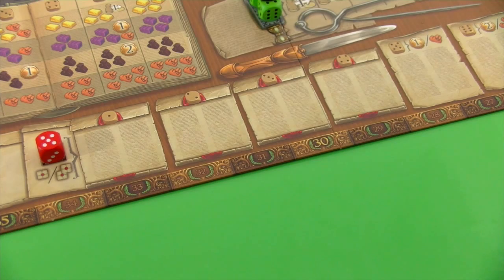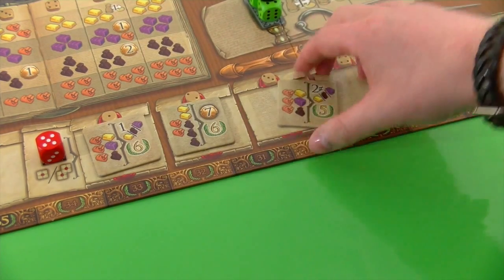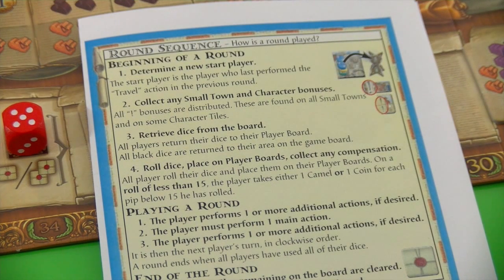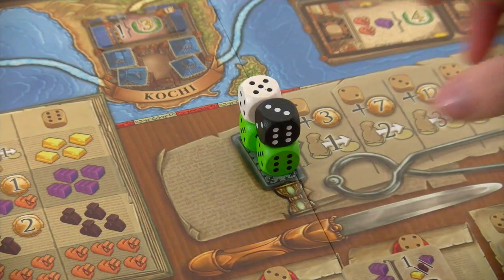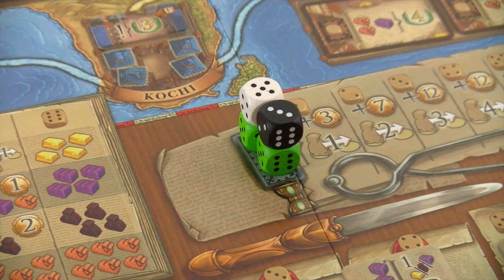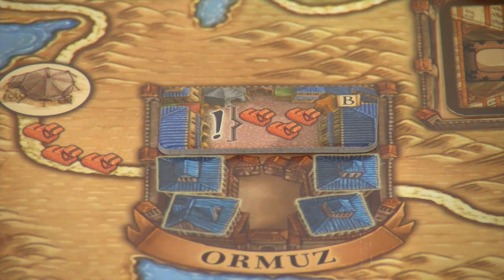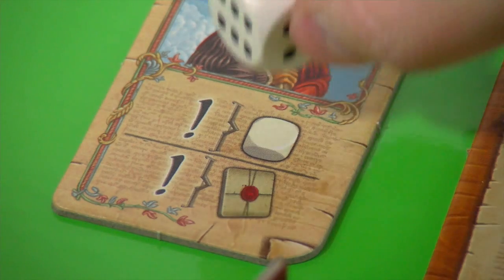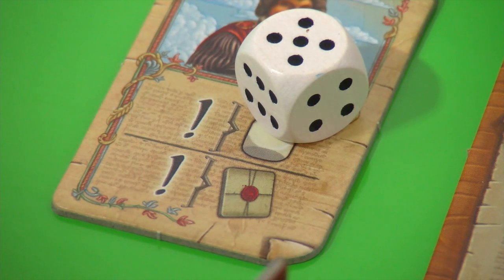At the end of the round, all remaining contract tiles are removed and six new ones are revealed for the next round. We would then start the second of five rounds: determine a new starting player, collect city bonuses — for example a trading post in Olmus grants three camels — and trigger character special abilities. Matteo Polo's exclamation mark ability means he reclaims his white die and draws a new contract at the start of each round.